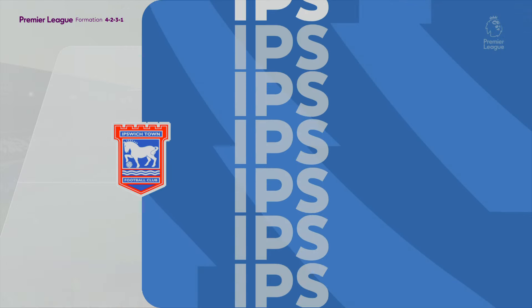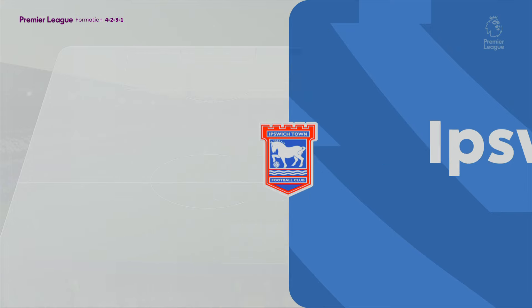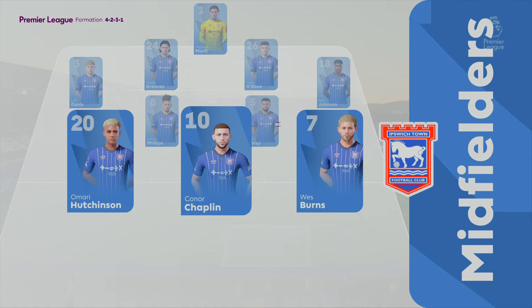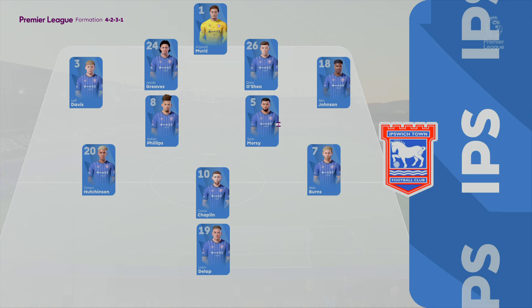Here's the Ipswich Town starting 11. Well it's a 4-5-1 but with three of the midfield players giving close support to the centre forward and the other two sitting deeper. Also watch out for the full backs getting forward at every opportunity. They do like to get crosses into the box.